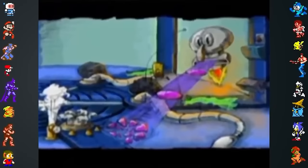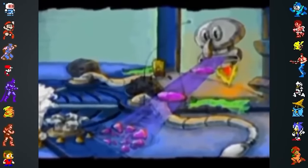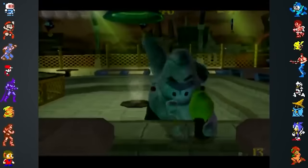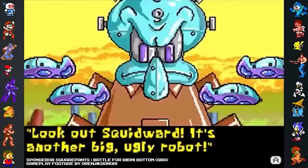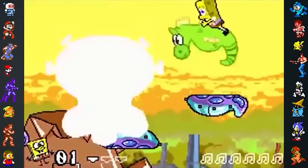There are unused audio files relating to all boss characters buried in the data, but there are no references to Robot Squidward, which suggests it was cut early in development. The Game Boy Advance version of the game still includes the Robot Squidward boss fight in the final version.